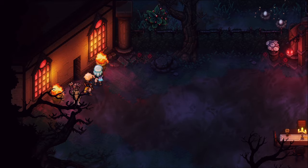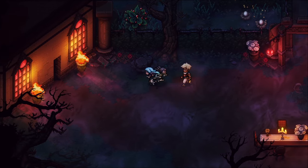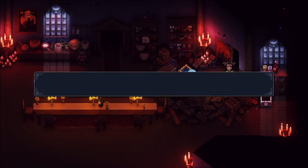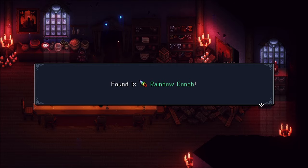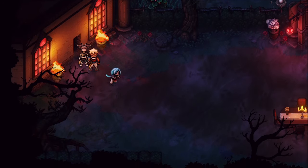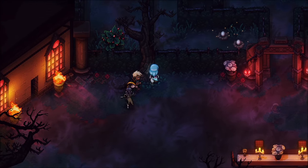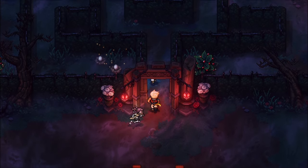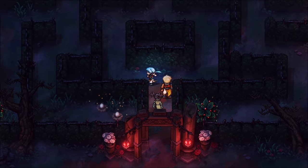We have a little secret door open and if we head inside we are in the kitchen. I found one rainbow conch. And there we have it — we now have the secret, or hidden in plain view, rainbow conch in the kitchen in the mansion of the Dweller of Woe.